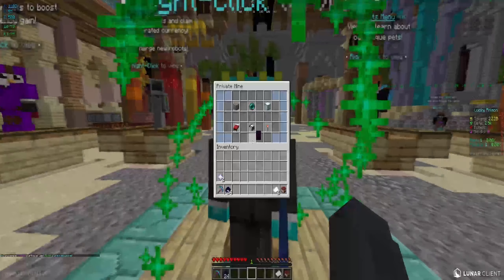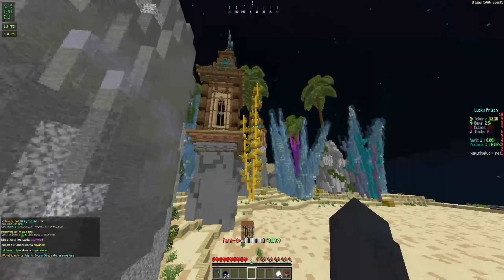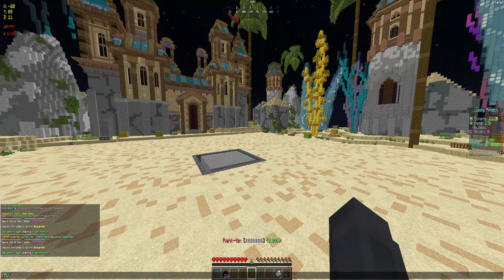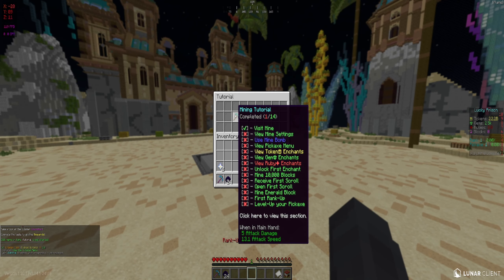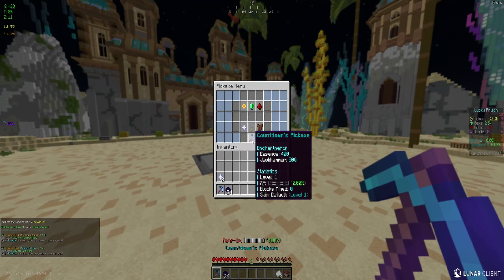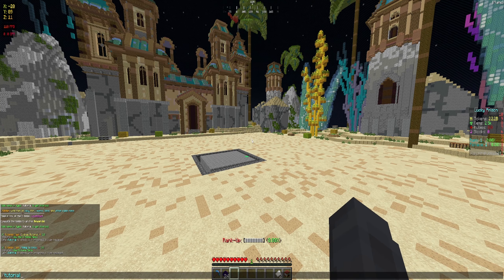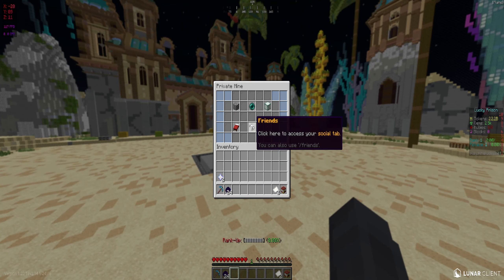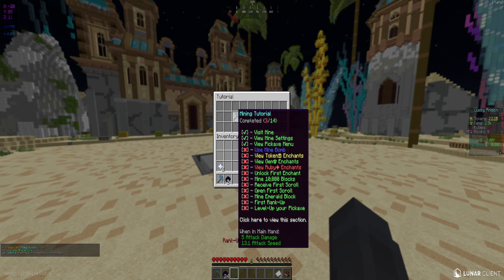First off, let's add to our mine. Actually, I might want to do my tutorial first. The new mine build looks very, very nice — I like this one a lot more than the previous ones. We can do the tutorial right here, it's going to give us some rewards. View mine settings, use a mine bomb, view pickaxe menu — pickaxe menu should be easy. If we do slash mine, that's going to be the menu. Going into settings — there it is, that's one step done. The first tutorial is so easy to do.